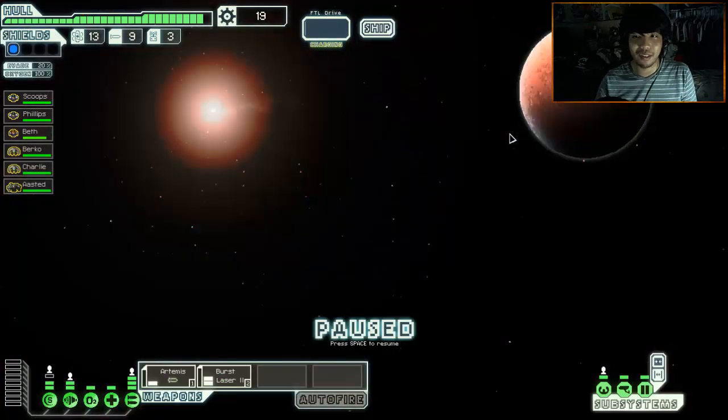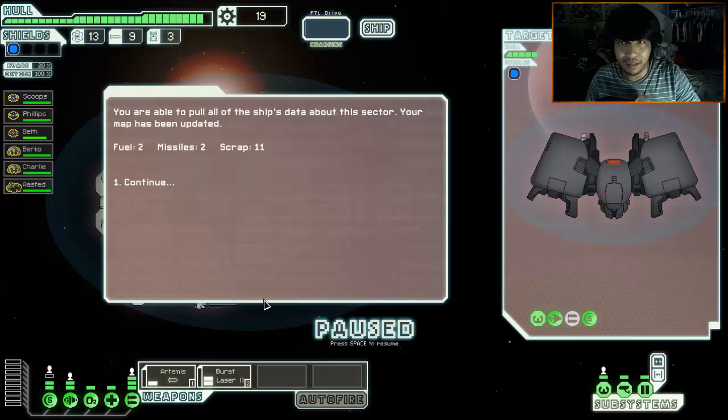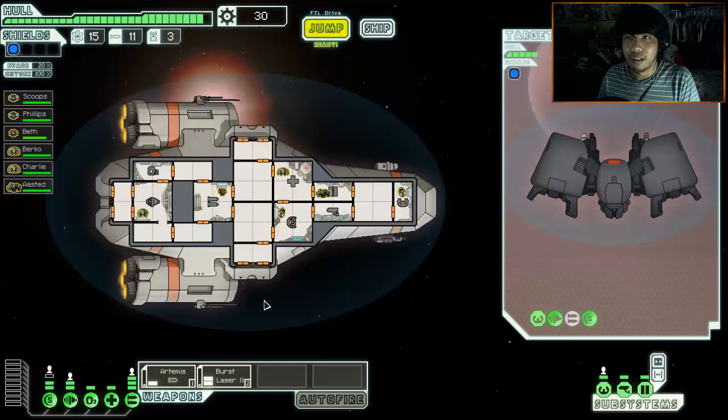We've spent enough time in this little area, but let's move on to the next one. You find a rebel automated scout floating near this beacon. Despite its pristine condition, it appears to be deactivated. You can attempt to download the ship's data stores, or don't risk activating it and just strip the ship for anything useful - so 12 scrap safe, or risk it and get a lot more. Hell yeah, we're going to risk it! You were able to pull off the ship's data about the sector. Your map has been updated - two fuel, two missiles, a little bit of scrap.